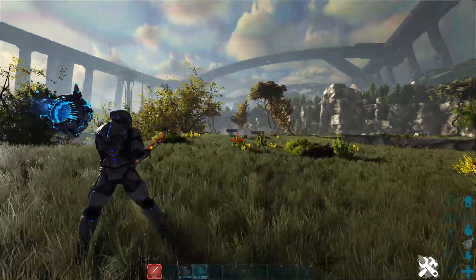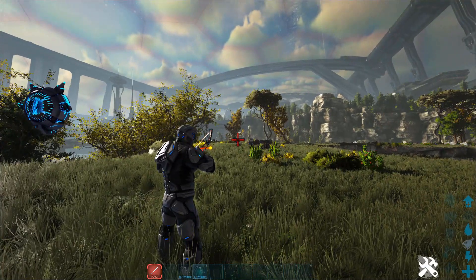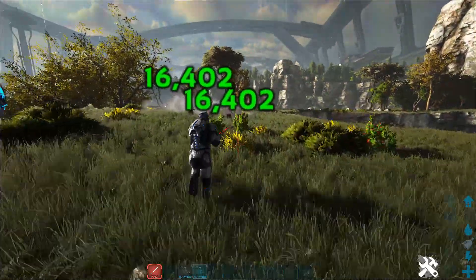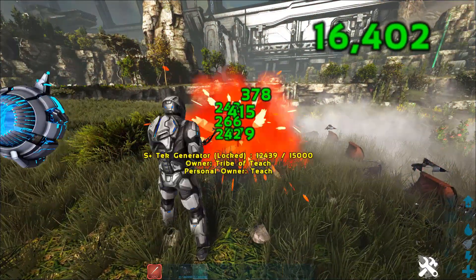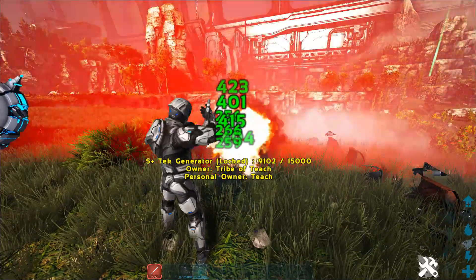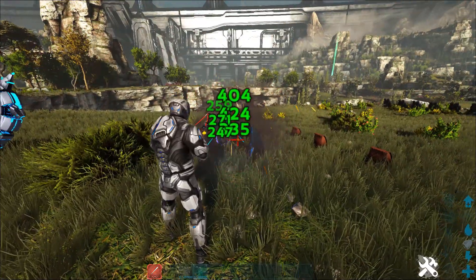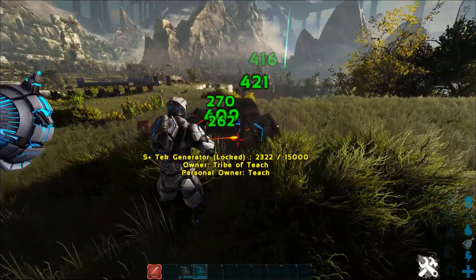Let's show you that again. I am give or take about eight foundations away. I'm going to aim right at this turret. Bye. Let's do it again, just to show you. Bye. The tech bow can literally tear down somebody's entire base almost by itself as long as you have someone covering you, and it will take you literally no time at all. All you have to do is turn on projectile mode — you can take out a death wall, you can take out anything. Grab yourself a tech bow and you can dismantle literally any base almost immediately.